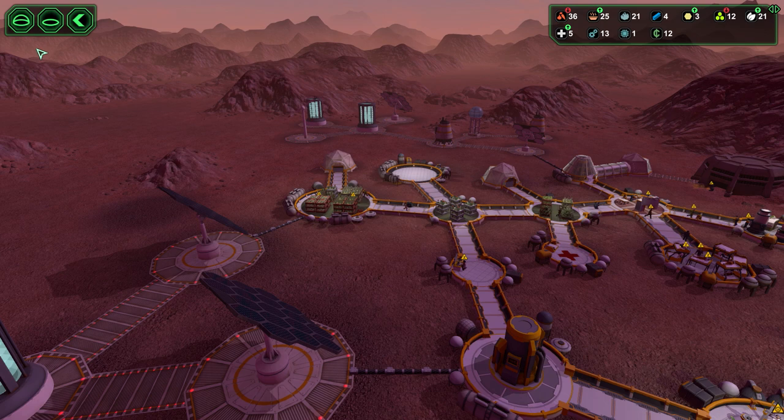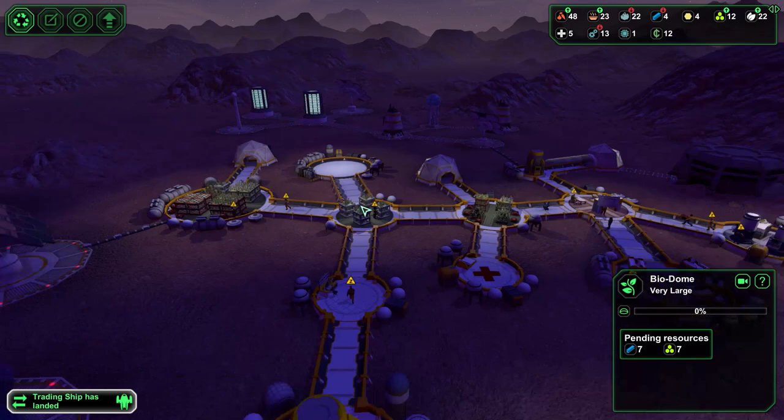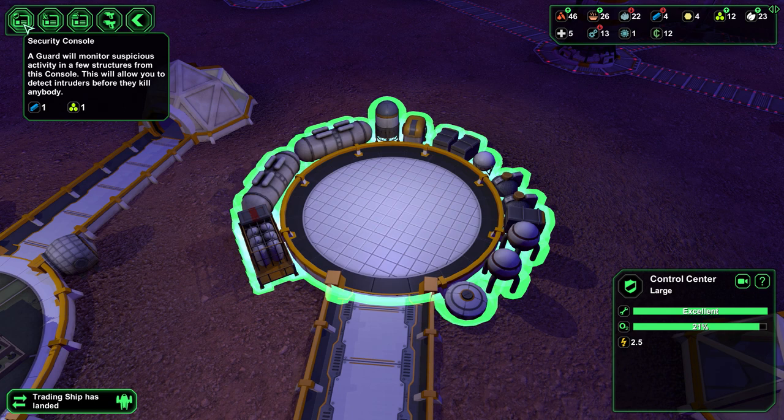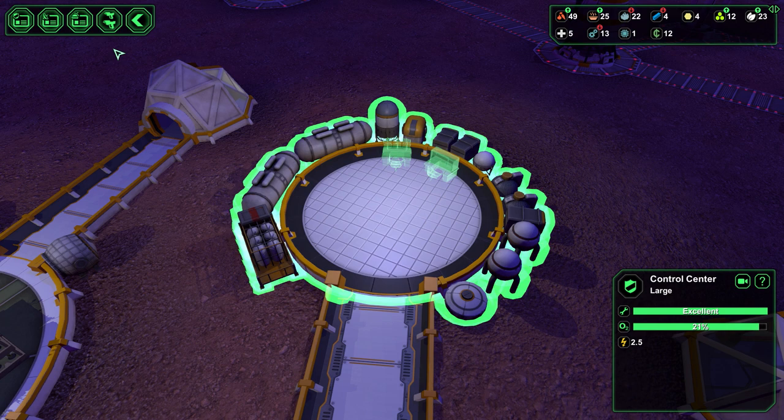So what can I build in this room? Security console - a guard will monitor suspicious activity in a few structures from this console, detecting intruders before they kill anybody. Build one. Radio - a worker will monitor the radio antenna from here. Awesome. Armory - a place to store guns, that's fine, throw it. Telescope console - throw it.